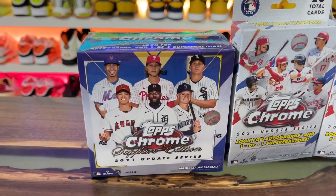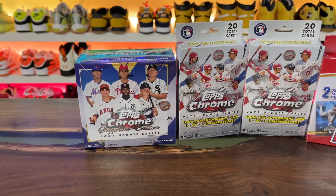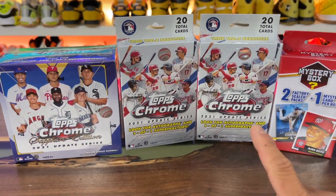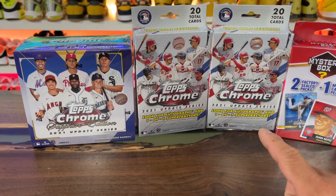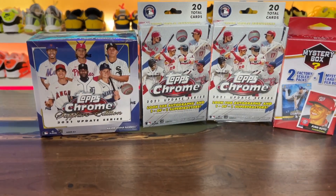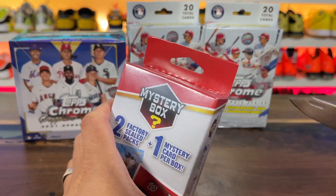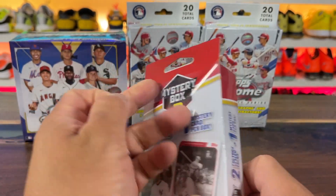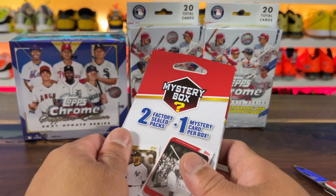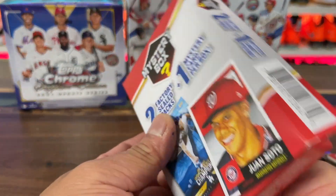In this video I wanted to open some Topps Chrome Sapphire Edition 2021 Update. They dropped on Target and they're a buck fifty for these boxes, kind of steep. I don't know anything about baseball, 100% honesty, but I figured it'd be fun to rip. I also have some Chrome Update Series hangers from Target that were 25 bucks a pop. And as a random little bonus, I figured I'd throw in one of those little mystery boxes.